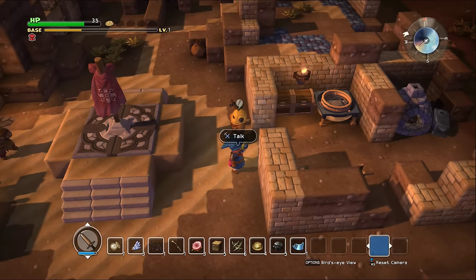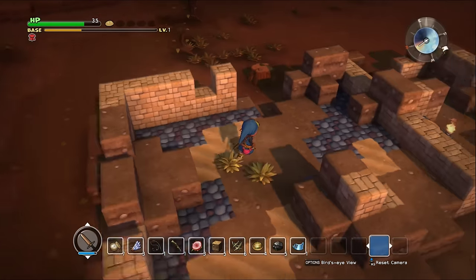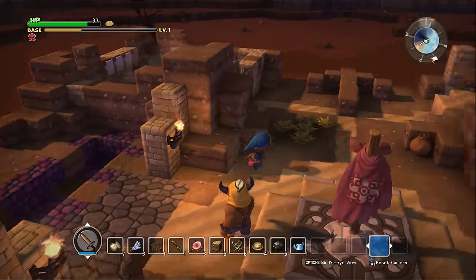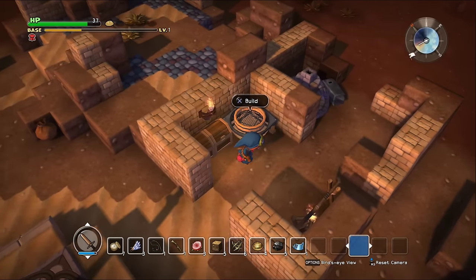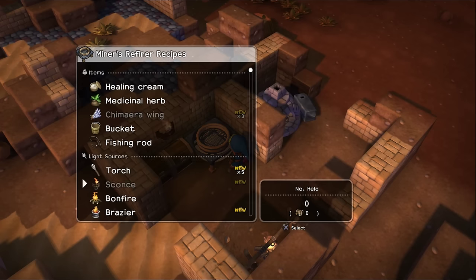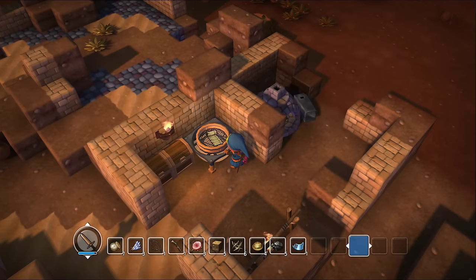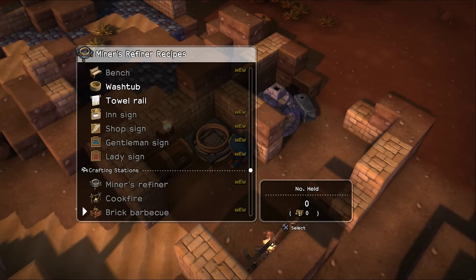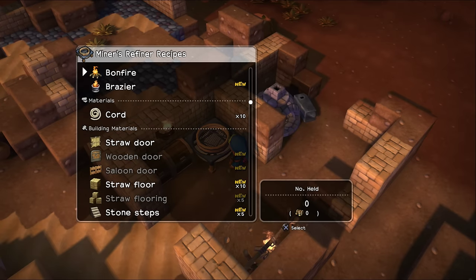Alright, so we're just going to build a bedroom to progress the quest right now since it's very simple what he's asking for. I don't know where I want to put it — I think I'll just put it right here with the rest of the stuff. So all I need is two more beds. I don't need all three, but I'm going to build it — two straw mattresses. I need a door. We got light in here, it's fine.